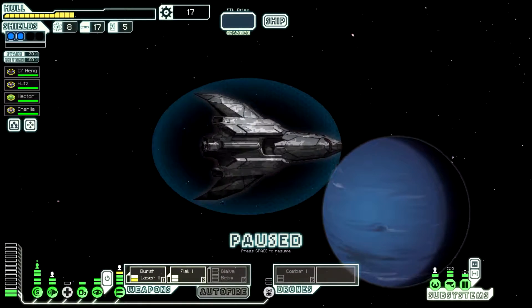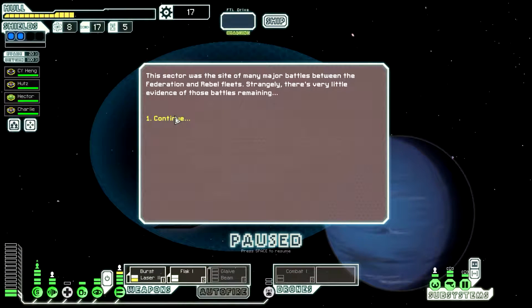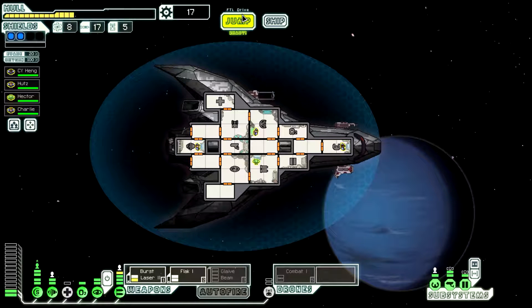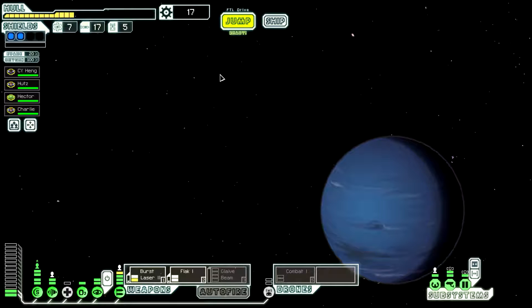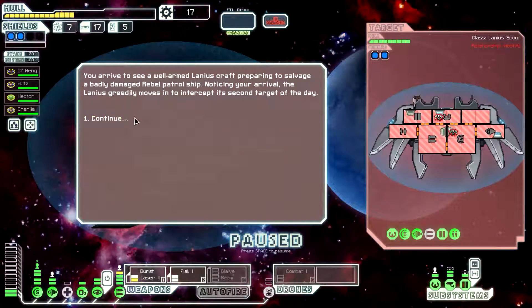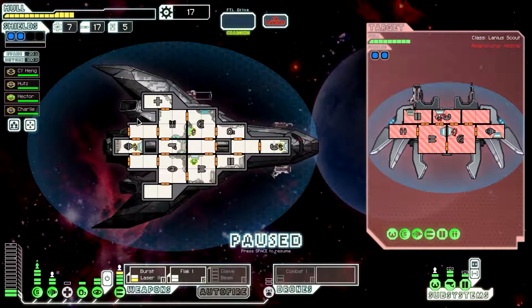Welcome back everyone to Faster Than Light, and we are in the Abandoned Sector. I would like to find a store to repair at. Well, let's go ahead and get some scrap before we go to the store, of course. Let's not get ourselves trapped this time.